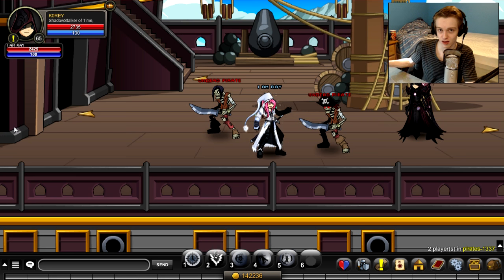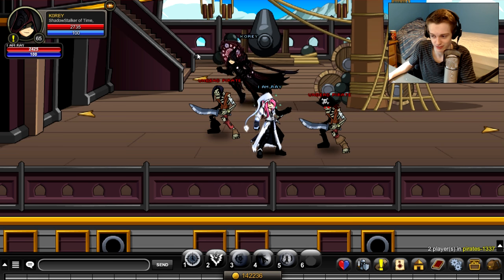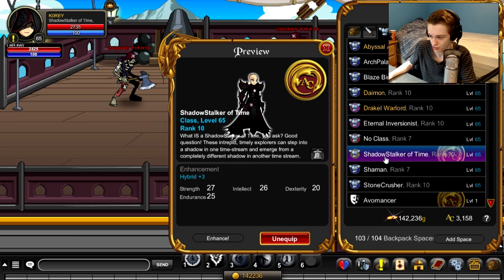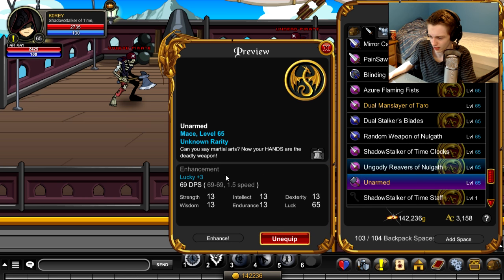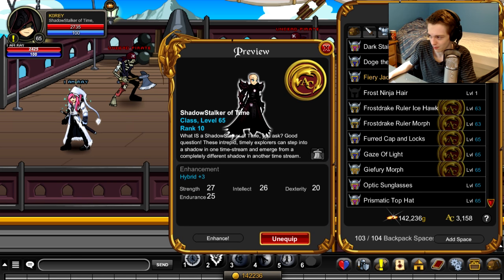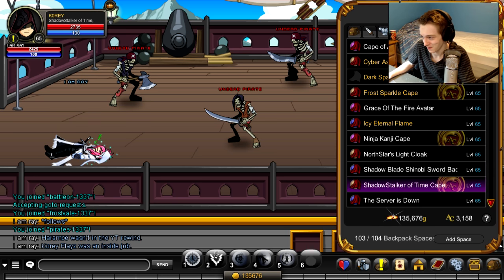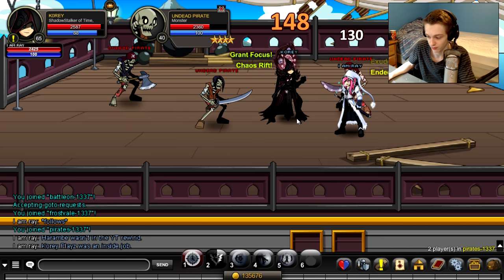Here we are in the Pirate zone. The class does have multi-target — this isn't a class guide by the way. My enhancements are: Luck on my weapon, I'm using full Stable. I'm using Hybrid on the class, Hybrid on the helmet, and Hybrid on the cape. So here are three different mobs — skill 2 will hit two out of the three.